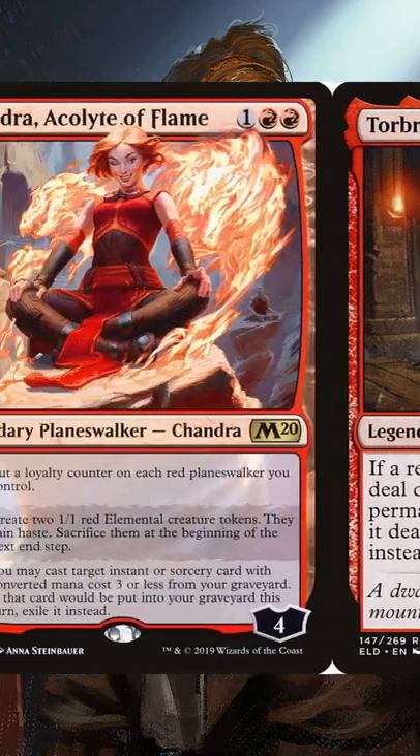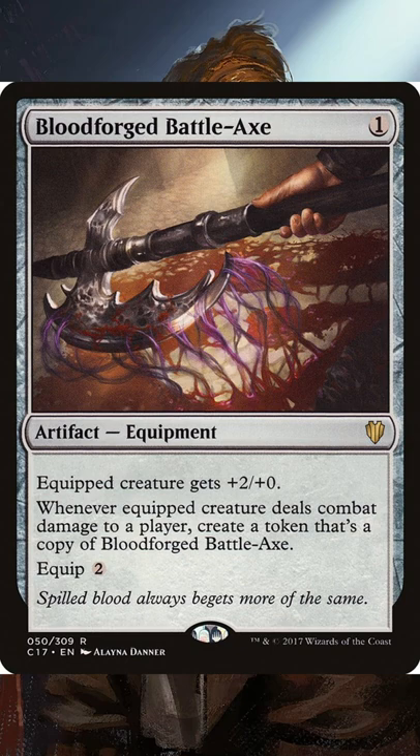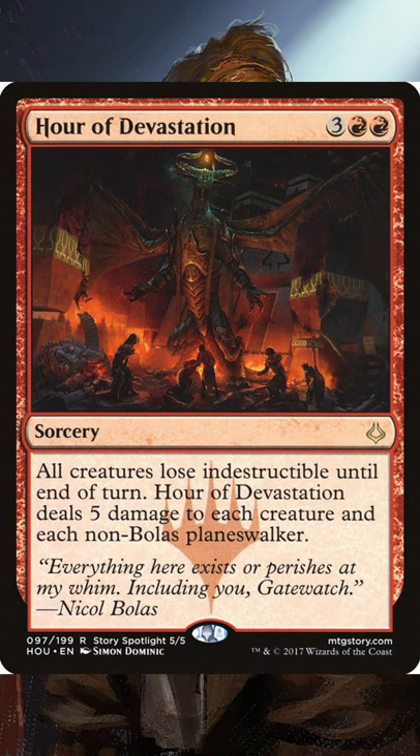In this deck we're playing anything that can make cheap threats over and over to squeeze in some damage. Then we're going to play an equipment package to help increase our damage output. Finally, some red board wipes in case we ever need a clean slate to start over.